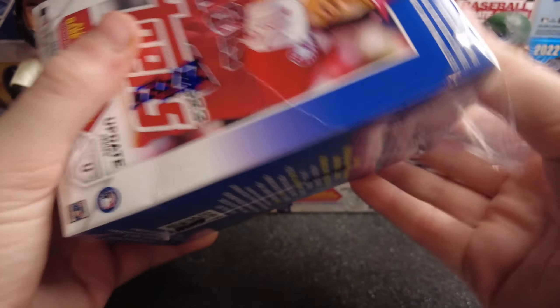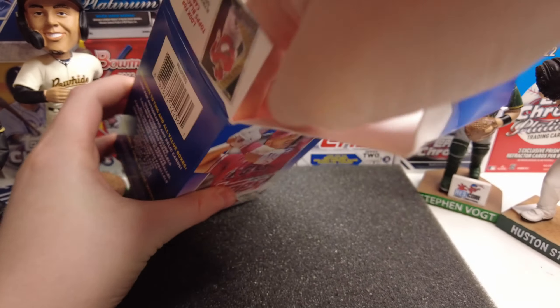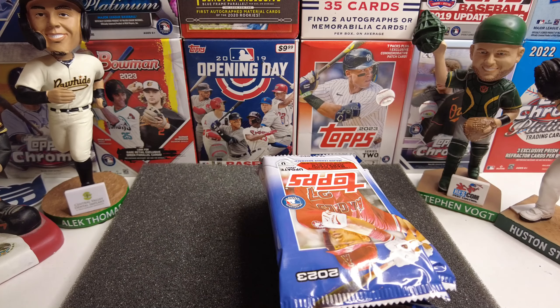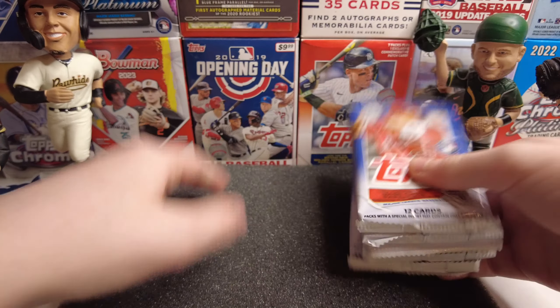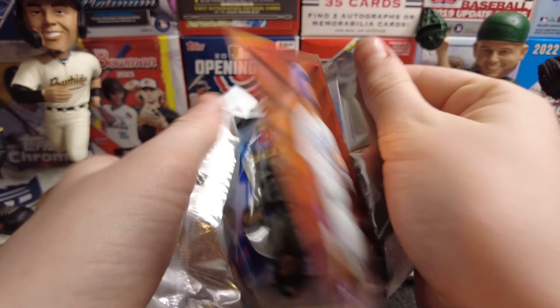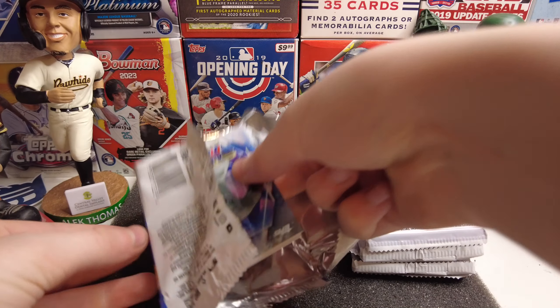We'll be trying to maybe hit some autographs, relics, whatever we can find — good rookies like Corbin Carroll, Gunnar Henderson, Jordan Walker, all those good guys. Also hopefully we can hit another Heavy Lumber card because we've already hit one of those from the hanger, a Riley Green. Go check out that video.